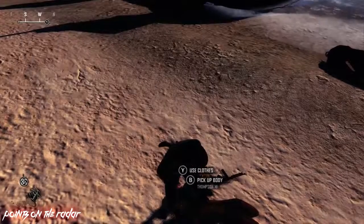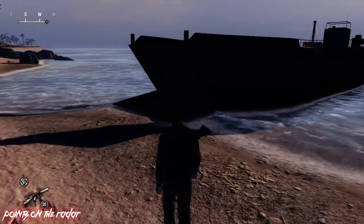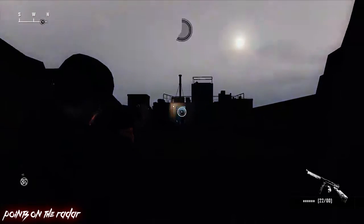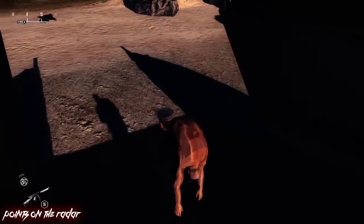The first out of the map we're going to show you is on the map Points on the Radar. First off, you want to take out the guards on the beach, picking up their ammo, then head towards this boat over here and take out the guys on the boat. Once they've all been taken out, you want to head back to where you first got onto the boat and go to the left side of the ramp.